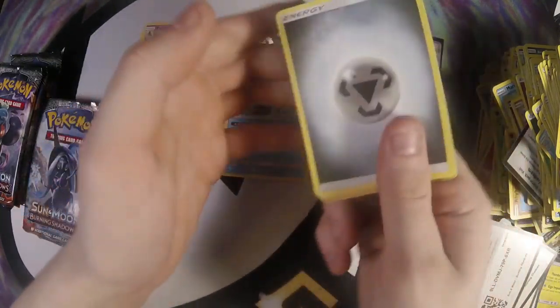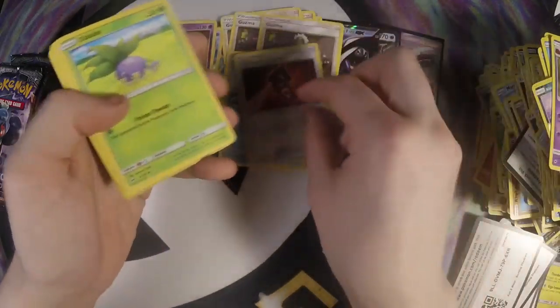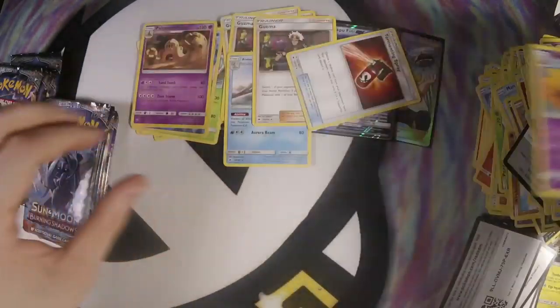We're going to go through this a little bit faster. Steel, Guzma, Whirlipede, Tormenting Spray, Oddish, Duskull, Espurr, Murkrow, Charmander, Charmeleon, and a Slowking.